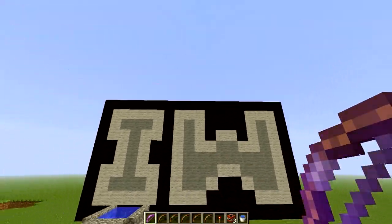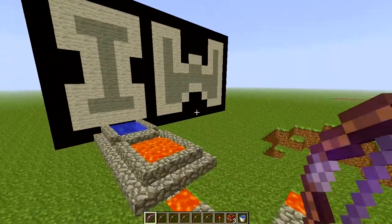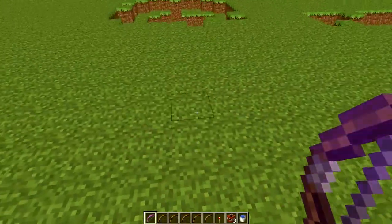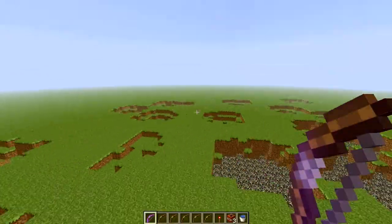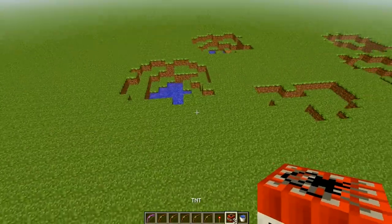Hey there, it's Wynne here, and today I'm going to show you how to make something I recently made. You can probably tell, but it's going to include explosives, by all these craters, and also the fact that I have TNT in my inventory.